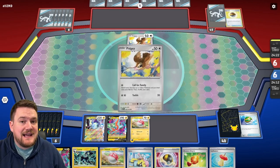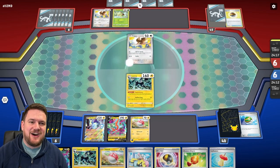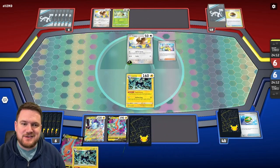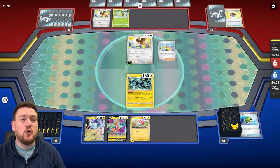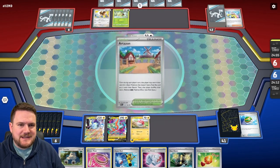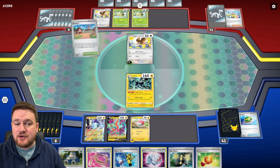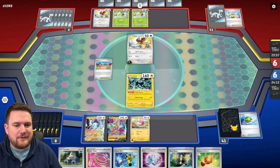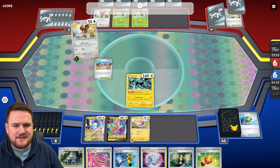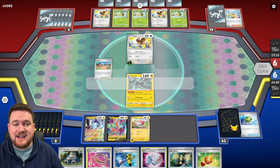It looks like our opponent is grabbing themselves a very interesting bench. I'm not 100% sure how I'm going to deal with the Turtwig, but we'll figure it out. It looks like they've even got the Call for Family up on their Iono as well, so they're probably pretty set. We, on the other hand, are in a little bit of trouble being Iono'd there — we now don't have energy, and all those lovely Pokemon are at the bottom of the deck. But we can still use the Artisan to get our board set up. We've got Artisan and Miraiadon — it's actually not too bad.